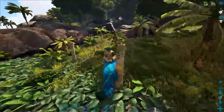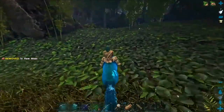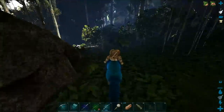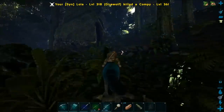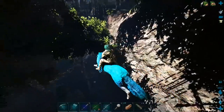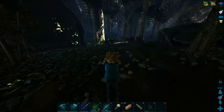These things drain torpor really quick - like extremely quick, like dimetrodon quick. Those things are really hard to tame because they drain so quick, and these things are the same. We're okay, we'll survive.